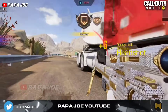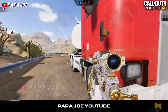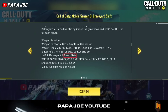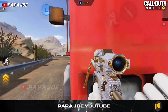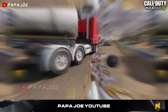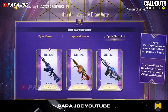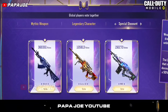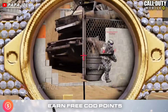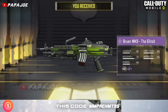We continue with some rumors and information relevant to the 4th anniversary battle pass. After the new LMG named Brune MK9 from Modern Warfare and Warzone was wrongly mentioned in the Season 9 patch notes, it is now very likely that the new LMG will await us in Season 10. This was confirmed when in the Chinese version and then the global server, the 4th anniversary draw vote was published, revealing the Legendary skin for the new LMG. Accordingly, we can most likely expect a new Epic Blueprint for the Brune MK9 in the new 4th anniversary battle pass on Tier 50.